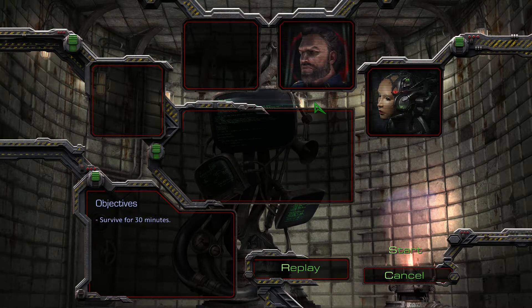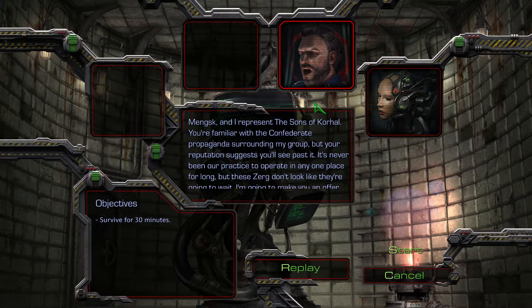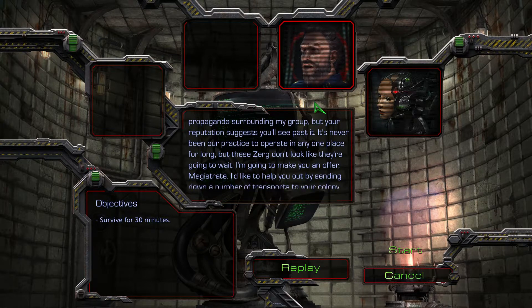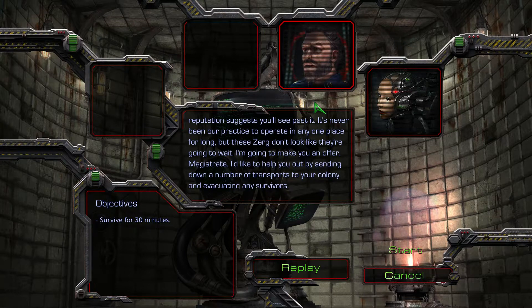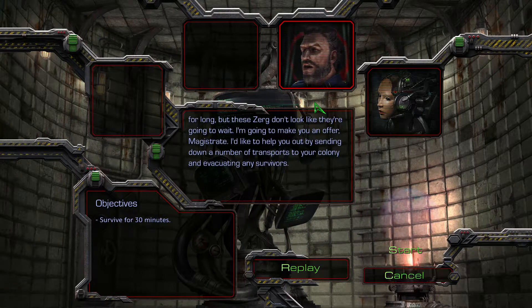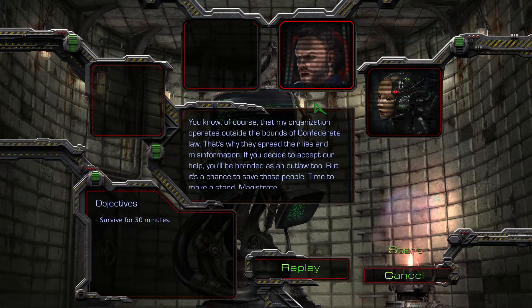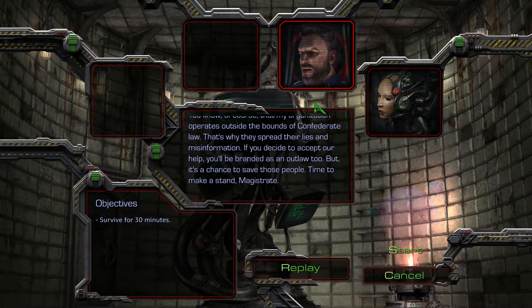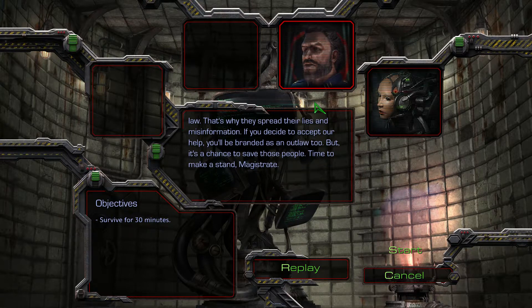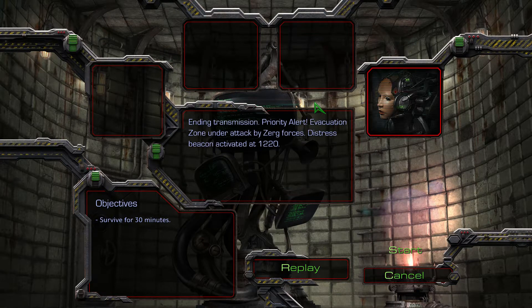We've been unable to locate any source of military relief except the extremist faction known as the Sons of Korhal. Their liaison is holding online. Good day, Magistrate. My name is Arcturus Mengsk, and I represent the Sons of Korhal. You're familiar with the Confederate propaganda surrounding my group, but your reputation suggests you'll see past it. It's never been our practice to operate in any one place for long, but these Zerg don't look like they're going to wait. I'd like to help you out by sending down a number of transports to your colony and evacuating any survivors. If you decide to accept our help, you'll be branded as an outlaw too. But it's a chance to save those people. Time to make a stand, Magistrate. Ending transmission.